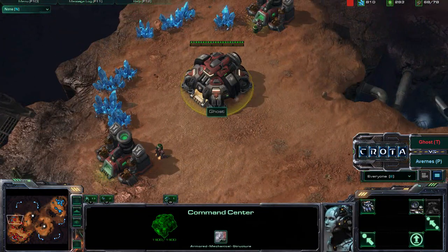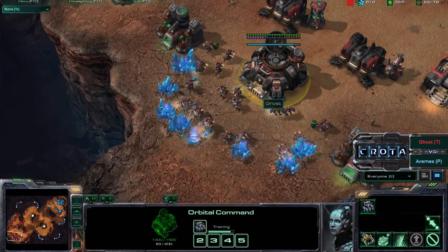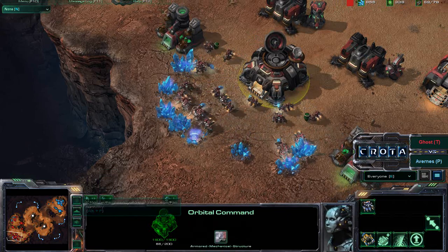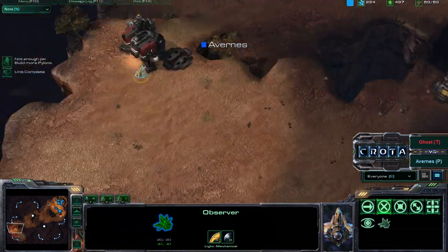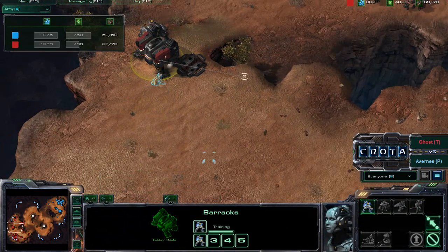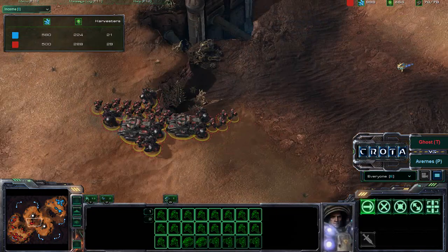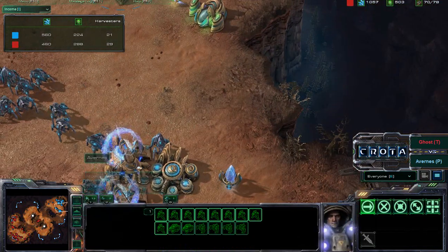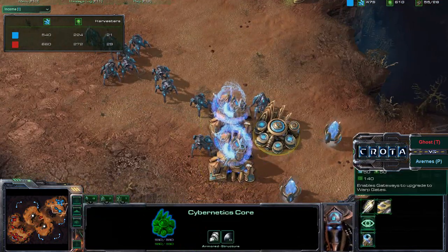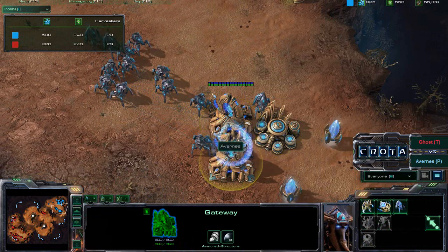Down here you are getting some extra gas. You should try to transfer some SCVs over. Whenever you know you're going to be taking an additional expansion, continue producing SCVs continually. You also have an Observer in your base — that early Observer is just so strong, being able to counter your army. However, your army is just a little bit stronger and your macro is much stronger, so you're able to produce many more units than your opponent. No Warp Gate research by your opponent really hurts him later on, as the Warp Gate ability really increases the production of these Gateways.